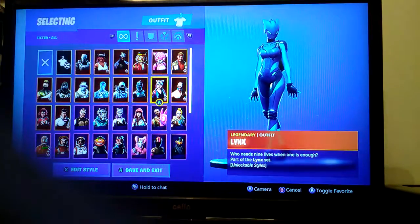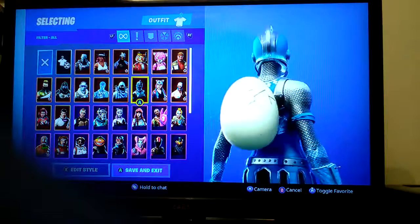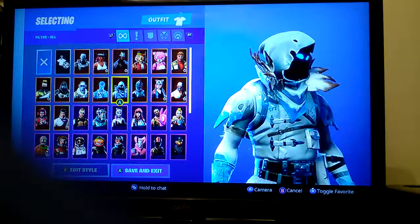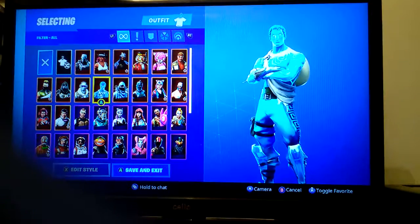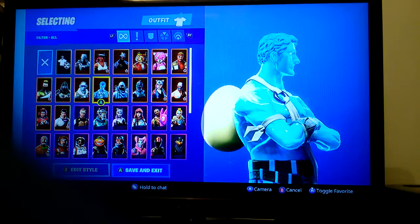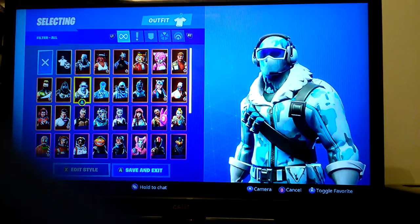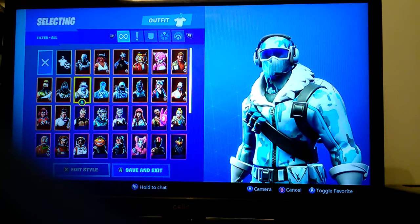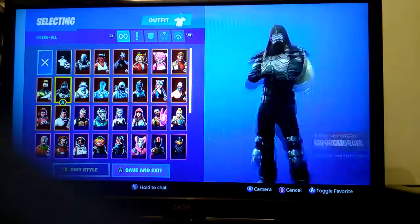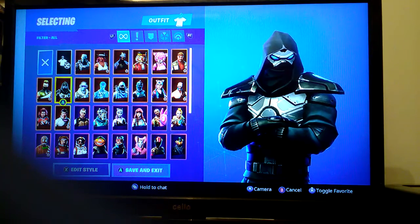Lynx is probably my favorite skin in battle pass season 7 — I haven't completed it yet but I will eventually. The winter bundle — Frozen Red Knight is my favorite skin out of the frozen bundle. Raven is my second. I don't like Frozen Love Ranger; I don't like the skin but I like the wings for it. Forceboy — I actually got it for 5 quid because I got a Fortnite case that came with a code.